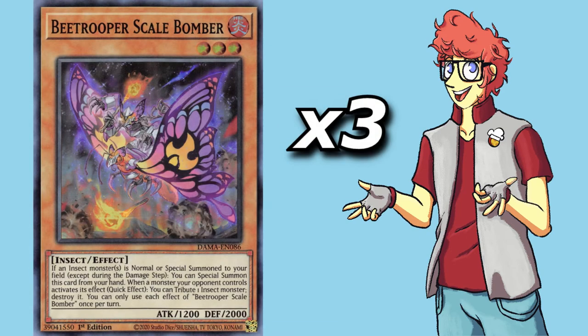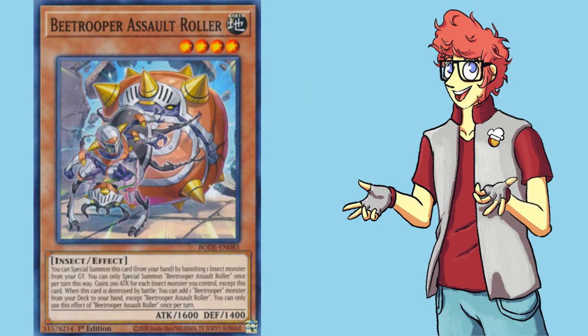Triple Scale Bomber is a great extender, as it can special summon itself from my hand whenever I summon any insect. Not only is this great for spamming an additional body on board, but I can also use it to chain block some of my other monsters that have on-summon effects. This will help keep Ash Blossom on her toes. Assault Roller is a better version of Aztecopede, since he can be normal summoned if needed. Banishing a single insect to special summon him from hand is a small price to pay, and we'll also see that banishing insects can actually be helpful to our deck. Roller has two more effects that are hardly ever used — he gets bigger depending on the number of insects I control, and if he dies in battle, he'll search for another Bee Trooper monster.